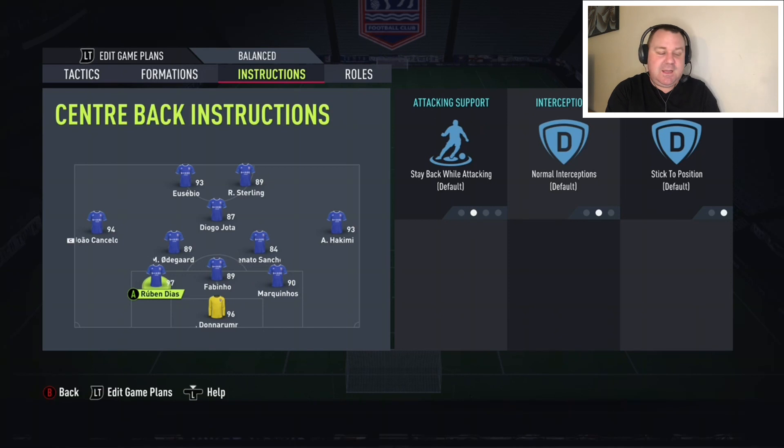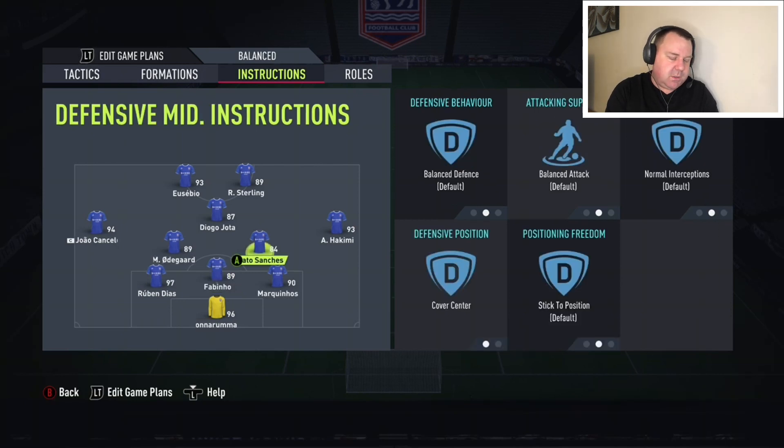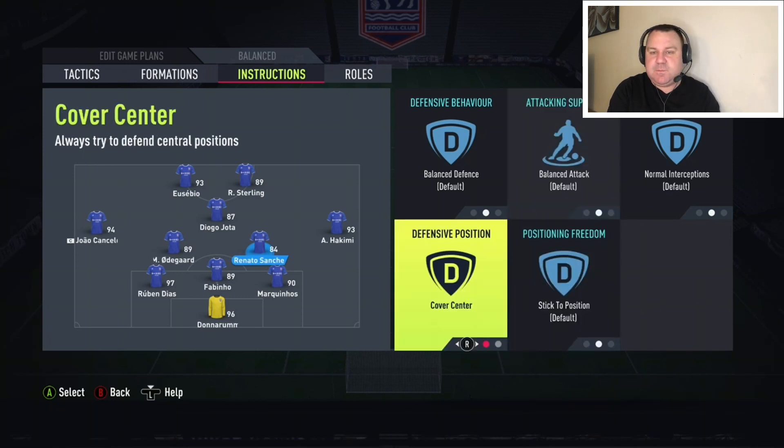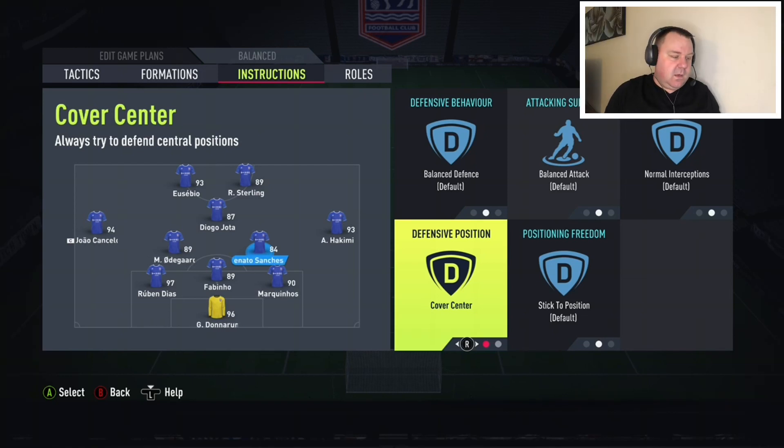Back three — won't surprise you in the slightest: all stay back while attacking. Fabinho does a good job there and is decent on the ball as well. Into the CDMs — it depends how you want to play it, but for me it's attacking: we're here to have fun, score goals, win games. So I have the CDMs on balanced attack, but cover centre. I always find it very, very important to have them on cover centre, because that's where the threat from the opposition comes from — through the middle. Cover centre, balanced attack: best of both worlds. At this stage of FIFA you want CDMs who can attack and defend.